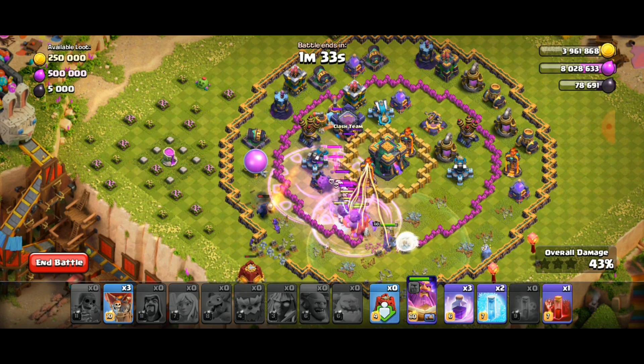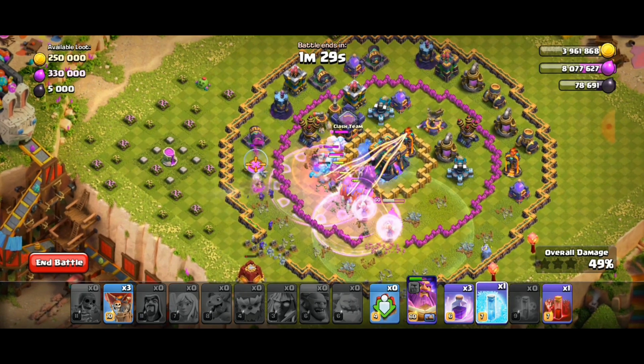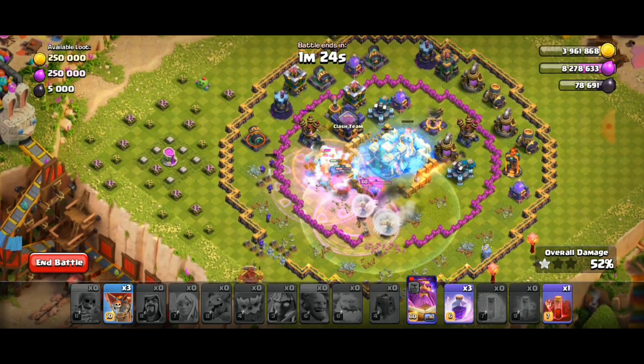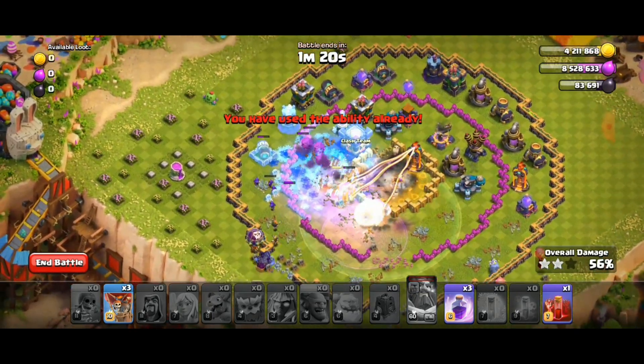Then freeze the multi infernos — I used two freeze spells, but you can use only one by freezing the back multi inferno only. Also use the Warden ability when the bowlers start attacking the Town Hall and multi inferno.